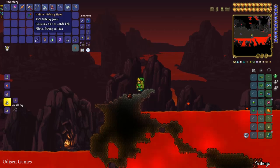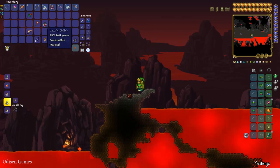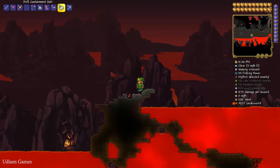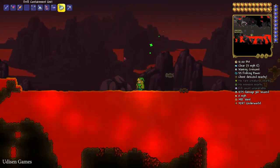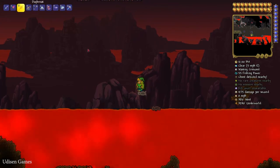Step number one: you must collect and find the Hotline Fishing Hook. How to find this fishing pole — I already showed in a previous video. You also need any type of bait that is alive in the Underworld, a special biome found at the bottom of any world. Here you can usually find lava flies, lava snails, and other similar creatures. After that, find a big lava pool and use your Hotline Fishing Hook.